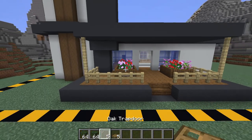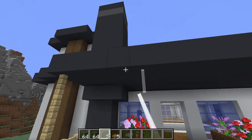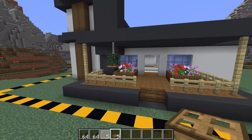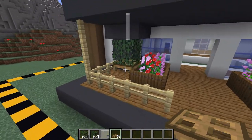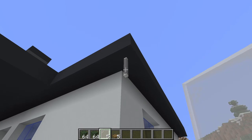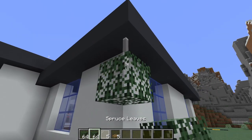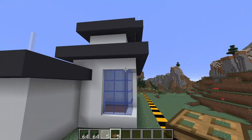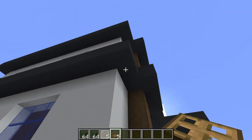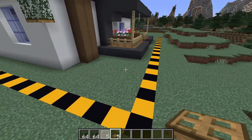From there, we'll get our white stained glass pane and put one on the third block over, then place a spruce leaf below it with one trapdoor hanging underneath — this makes it look like a little plant hanging from the ceiling. We'll add another one on each corner of the house: a glass pane, spruce leaves, and the trapdoor. This is a really nice detail I've added in a few of my other builds.